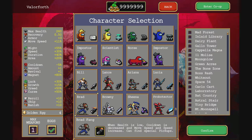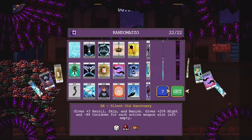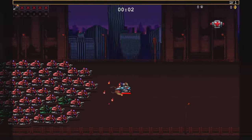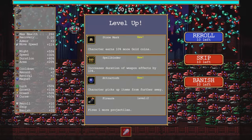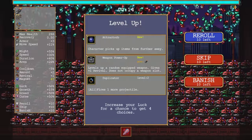Time to mess around in Vampire Survivors, Brad Fang style. New stage: Hectic Highway. We're going to firearm it up and show everyone what Firearm can do — especially when it turns into Fire Legs at a higher level. And then we'll also see how Vampire Survivors guns go.